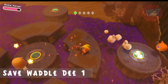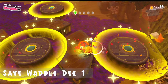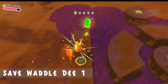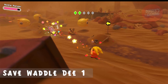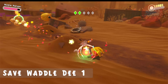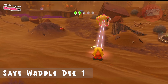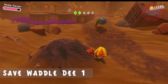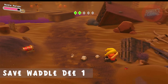To save the first Waddle-Dee, we need to collect five green star pieces scattered throughout this area. The first piece is inside a chest behind this Snacker. Before we grab the second star piece, let's shoot down the first flying target for the other mission. Then head over to the right where there are a bunch of switches that we have to hit to get the second green star piece.